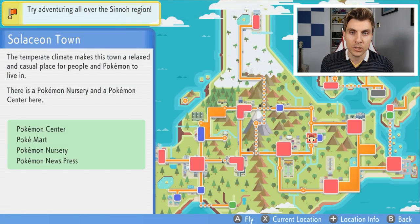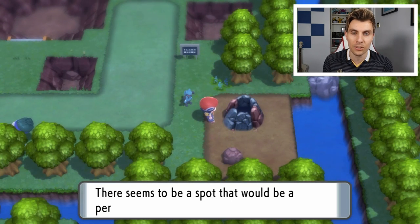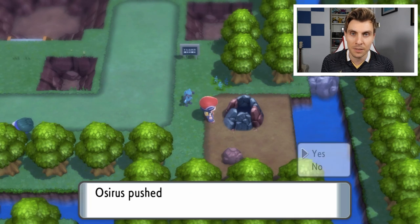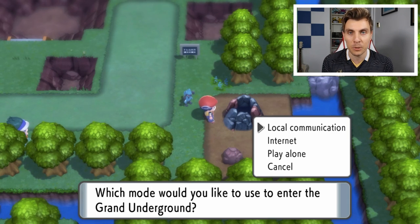Once you've got the Odd Keystone, you want to return back to Salaceon Town and head back to the Hallowed Tower. Once you're here with the Odd Keystone, you can press the A button in front of it and you will drop the Odd Keystone down. But nothing will happen, unfortunately — you are going to have to do one more task before you're able to encounter Spiritomb.